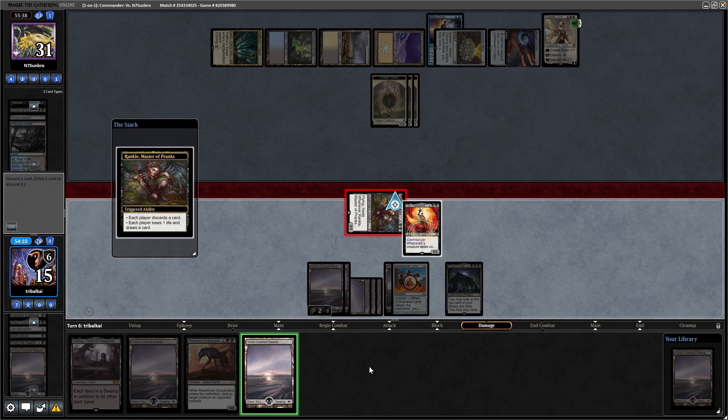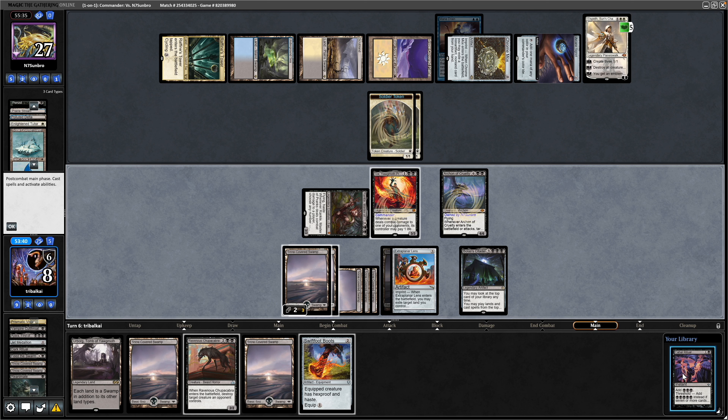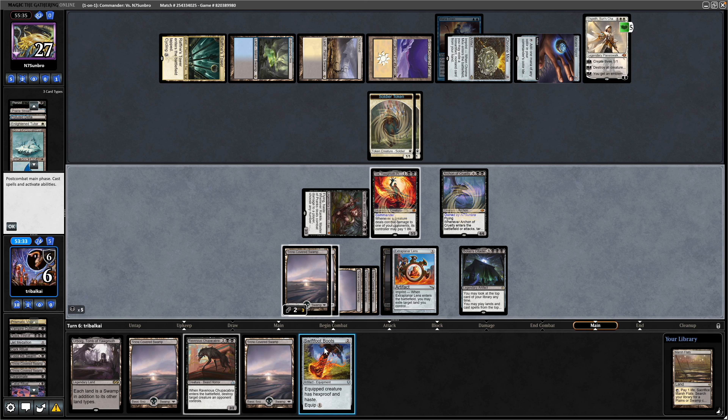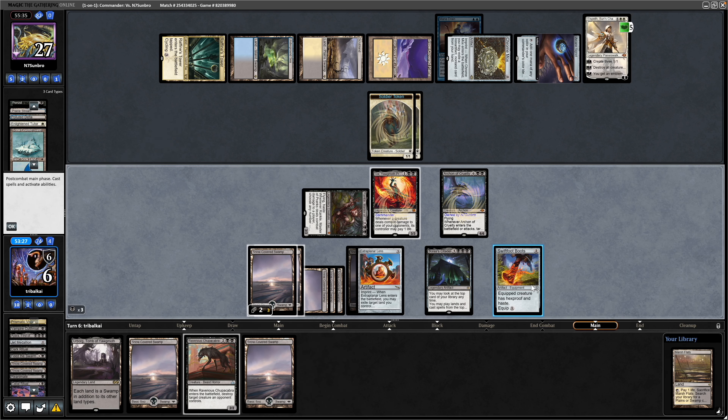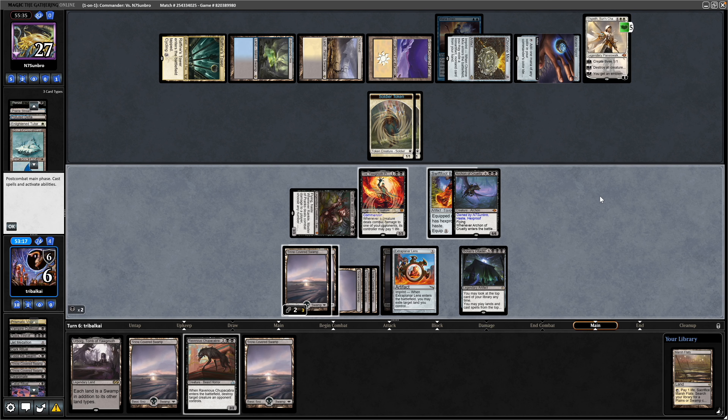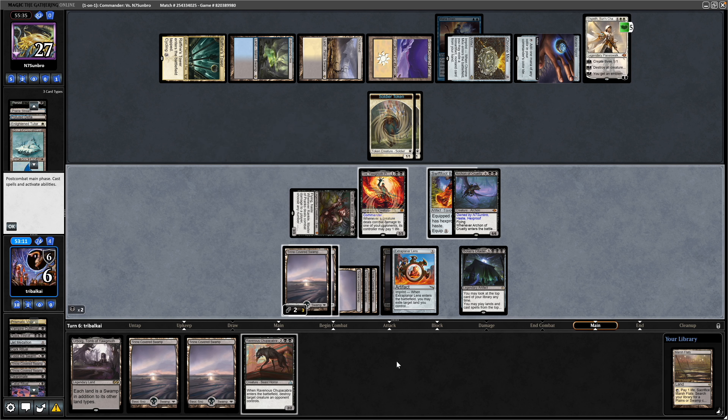There's a Reanimate. With our life total being where it is, we can gain life with the Archon, so let's reanimate onto the Archon — revealing a Cabal Ritual on top. We're at 8 life. That puts us at 5 mana available, so we'll play out the Swiftfoot Boots. Drew into the Swiftfoot Boots off the Archon of course. Then it is Swiftfoot Boots onto the Archon, and we'll try to get our opponent to tick down on the Elspeth next turn. Still got the Ravenous Chupacabra held up — our opponent has one card in hand, and of course it is Demonic Tutor.